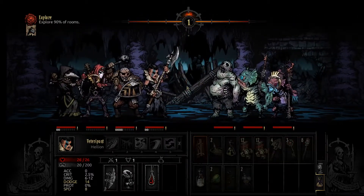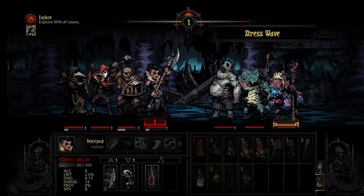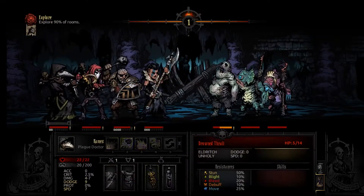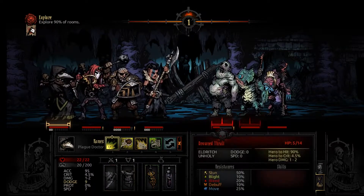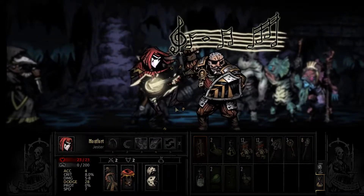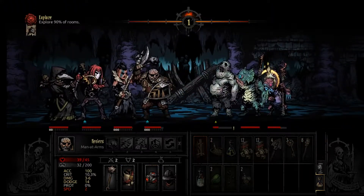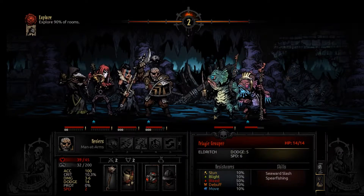Alright, we got an easy encounter here. We're going to focus this dude down — kill that dude because that's how we roll — and probably just use the Jester to remove some stress. This guy started off with a ton of stress. I was hoping to get a crit to one-shot that dude. What's this guy's resistances — not a whole lot. This guy should just be dead, that's four damage. Now let's start removing some stress because that's annoying. We'll stun this guy while damaging him.